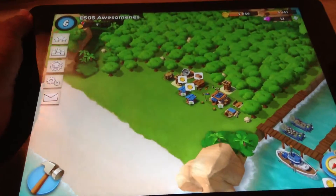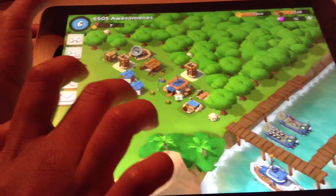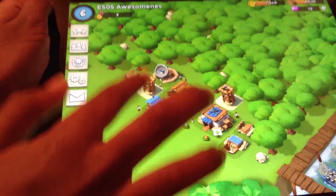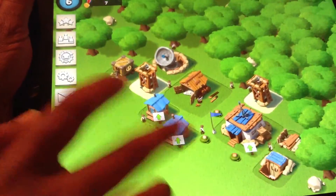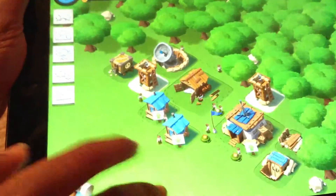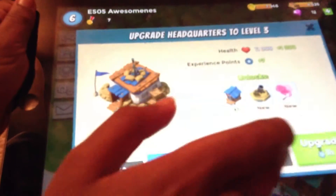Hi guys, so today I'm playing Boom Beach again. I did a little bit of upgrading - actually I did a lot. I upgraded everything, I maxed out everything except those two residences and the HQ. I only did one attack to get some resources and that helped a lot.